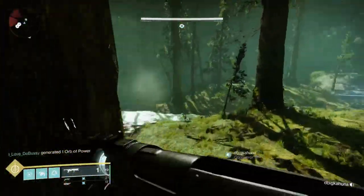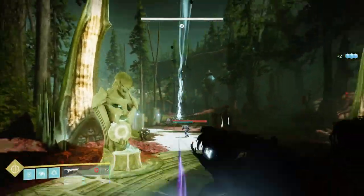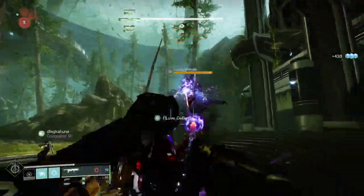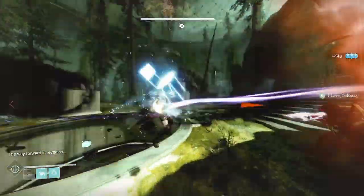As you get to this area, you'll start to see some adds. Kill the adds, and as you're killing them, you'll notice that an ogre shows up. When you kill that ogre, it'll generate goo, similar to what happened in the Rathbord hunts, and that will basically point you in the direction of a symbol that you'll need.